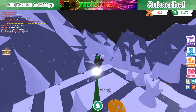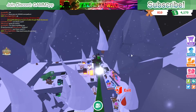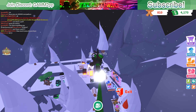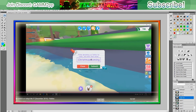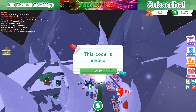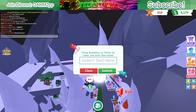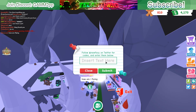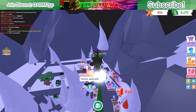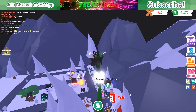No one else in the entire server has this and it only took me about a week to get it. I have the big propeller. Some people have gingerbread houses so that's probably why. Next code is 'christmas coming' - I thought 'christmas' might be a code, maybe try that on actual Christmas Day because it seems like they would add it. Let's try out that 'christmas coming' code - and yeah, so next supposed working code is 'update december'.